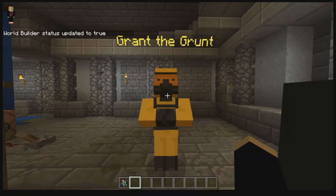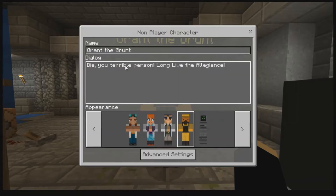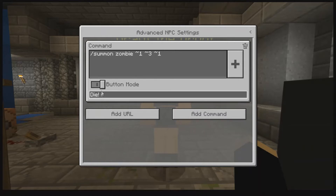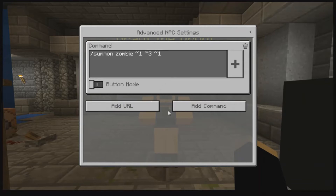So let's have a look at the coding behind what Grant Grunt is doing here. We know that we've got the name and the dialogue. There's some advanced settings — this one is a button mode, 'Die' is written on the button. You can actually turn that off and it will just run as soon as you close it. So this one will summon a zombie one block across, three blocks up, one block across from where this particular NPC is standing. So that's cool.